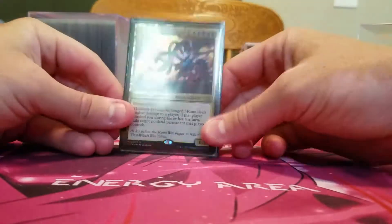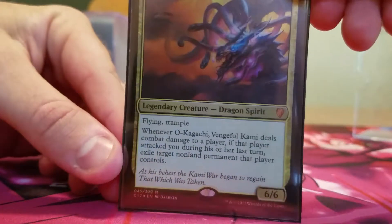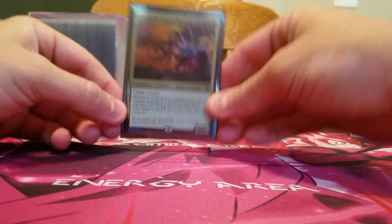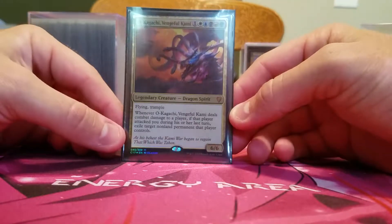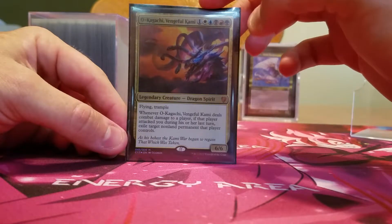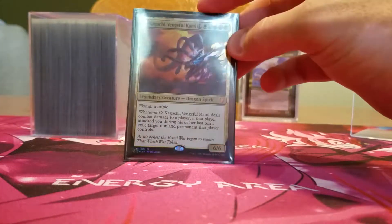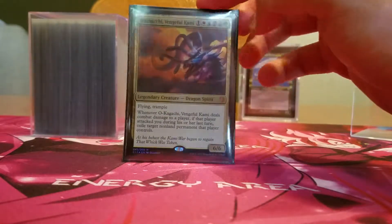Let's talk about the general. Five colors, so that way I can play all of the cards. It's one of each color for a 6/6 Dragon Spirit with Flying and Trample. Trample helps, and Flying helps them get through for somebody who wants to trespass into politics land and isn't really ready for politics.